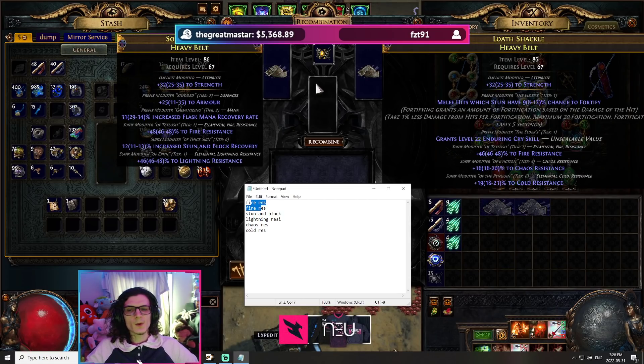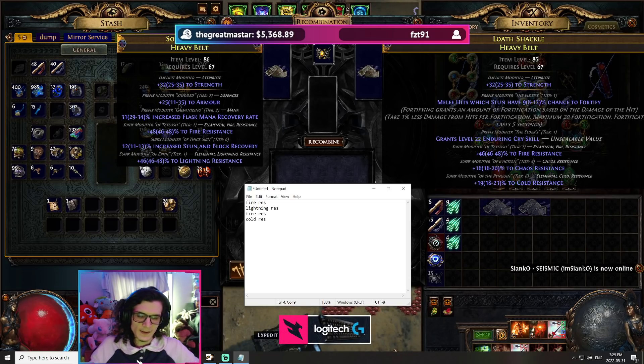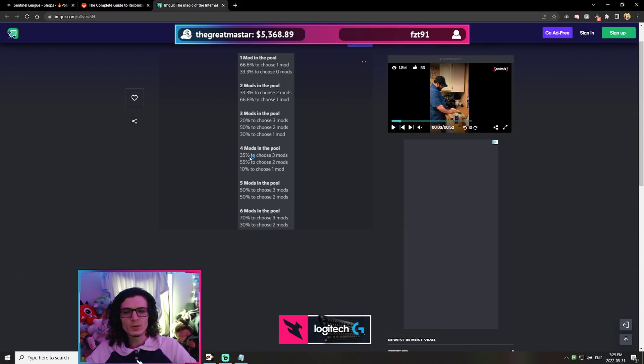So if our goal was to get fire resistance, lightning resistance, and either cold or chaos, we would need to remove modifiers from the pool that aren't wanted. We'd remove the stun and block recovery, and remove either the cold or chaos — whichever we don't want. That would leave us with an item with fire and lightning, and another with fire and cold. Now we'd have four mods in the pool, giving a 35% chance to end up with three modifiers, with no unwanted dilution.